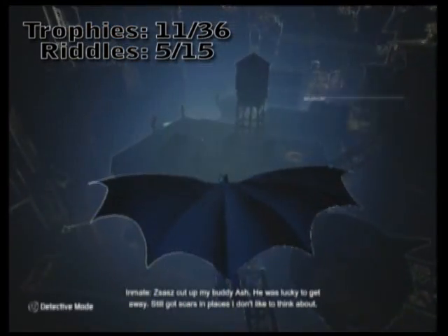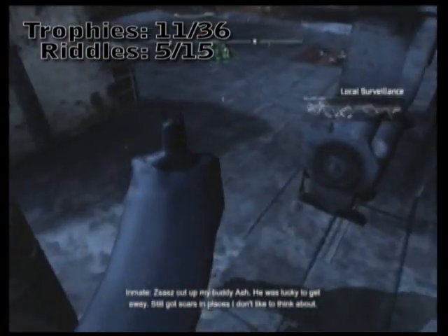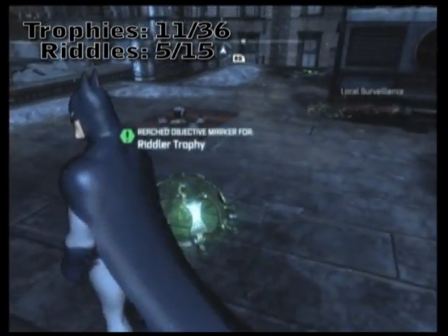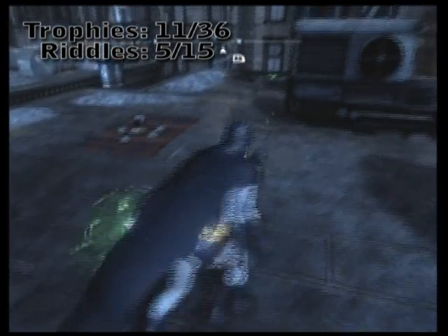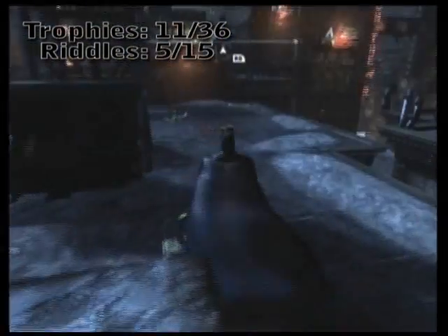Instead, I glide down to this alcove here — or the ceiling. This is a very simple trap setup. What you're going to see is a small riddle globe right there, and off to the front is a pressure plate. Simply step on the pressure plate and you're going to see a little riddle trophy. Just pull out your backclaw and nab it.